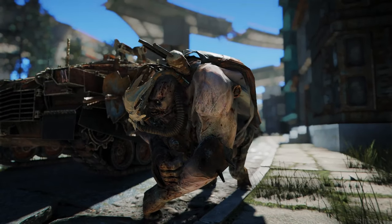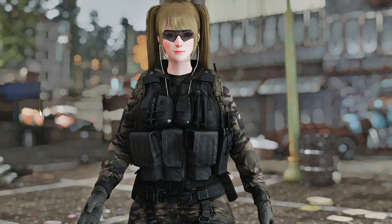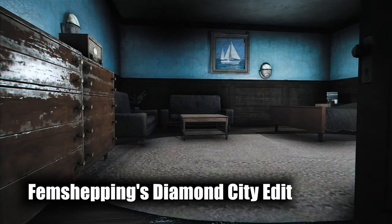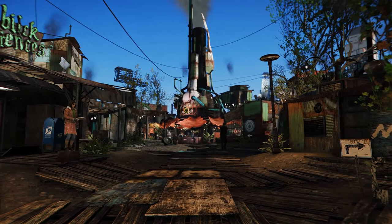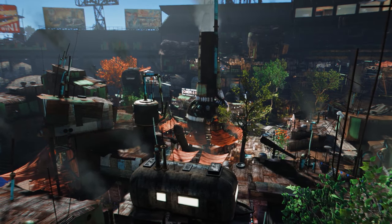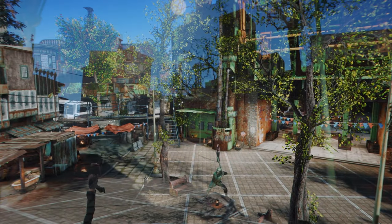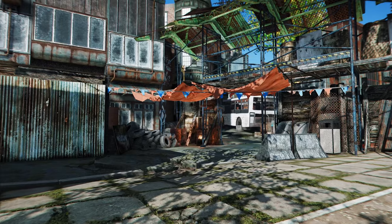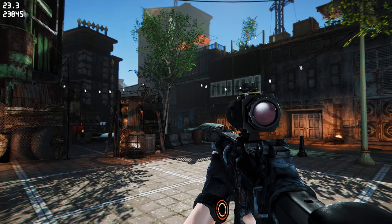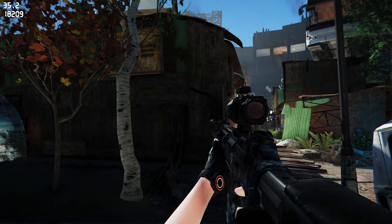I've improved my mod list by installing several location enhancement mods. First up is Femmesheping's Diamond City Edit. This mod improves both the interior and exterior areas of Diamond City by adding trees, plants, buildings, and various decorations, making Diamond City more beautiful. The entrance is also enhanced with trees, flag decorations, and ornaments. However, please be aware that the addition of these architectural elements may cause a decrease in frame rate.